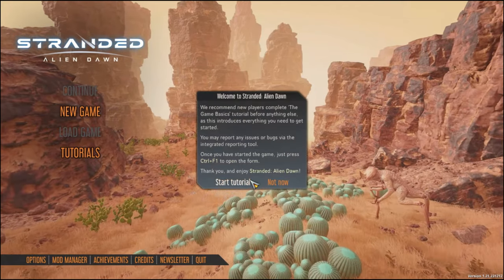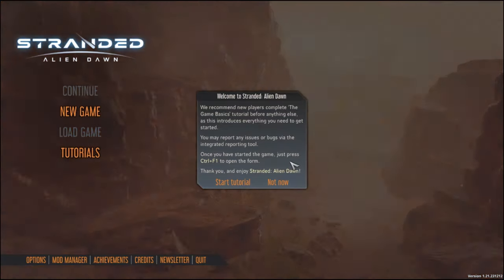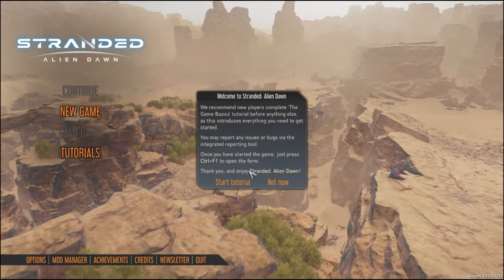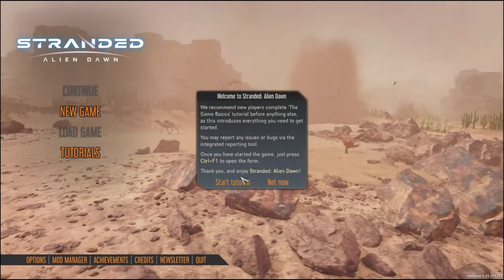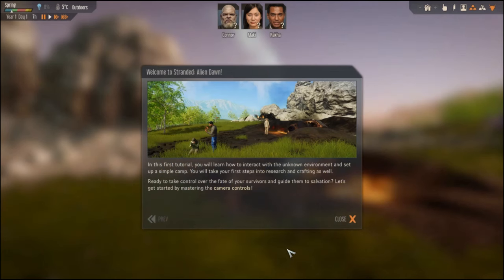The game recommends new players complete the basics tutorial before anything else, as it introduces everything you need to get started. Sure, let's do the tutorial. This is a really pretty wallpaper here, very beautiful. Welcome to Stranded Alien Dawn. In this first tutorial, you will learn how to interact with the unknown environment and set up a simple camp, take your first steps into research and crafting. Ready to take control over the fate of your survivors? Let's get started by mastering the camera controls.